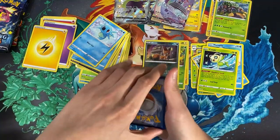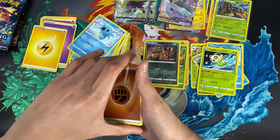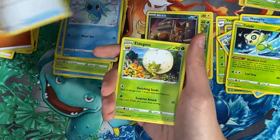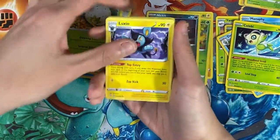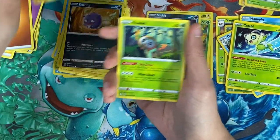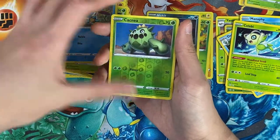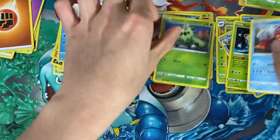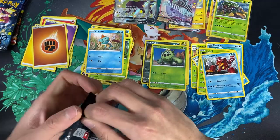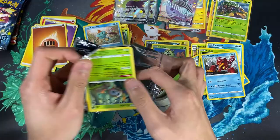The Lapras V-Max being in what looked like a reverse slot was wild — I never knew V-Max cards could go in that slot. Moving on: Luxio, Spinx, Cottonee, Trapinch, Rowlet, Chewtle, a reverse Cacnea — that's cool! And for the last card we have a Volcanion for the rare. Wow, this is pretty intense! So grateful and so happy right now.